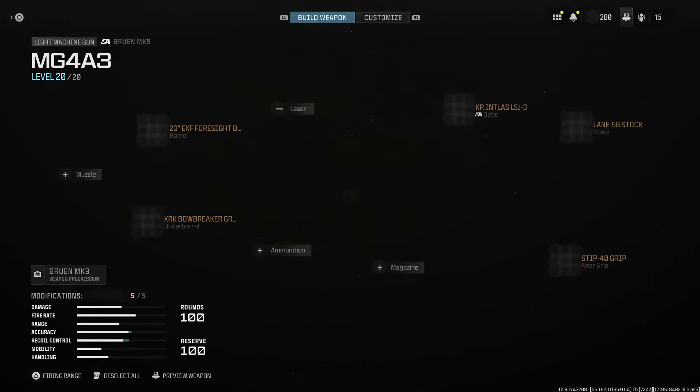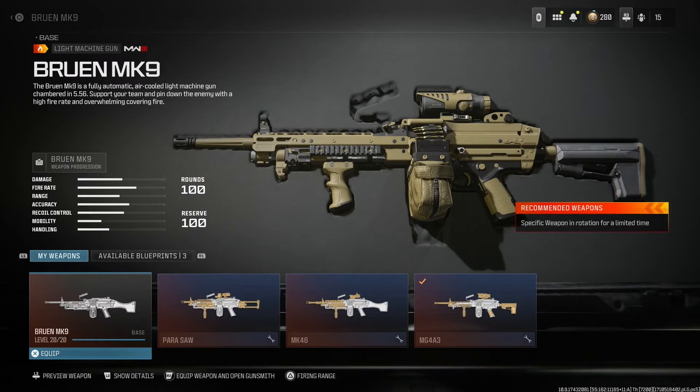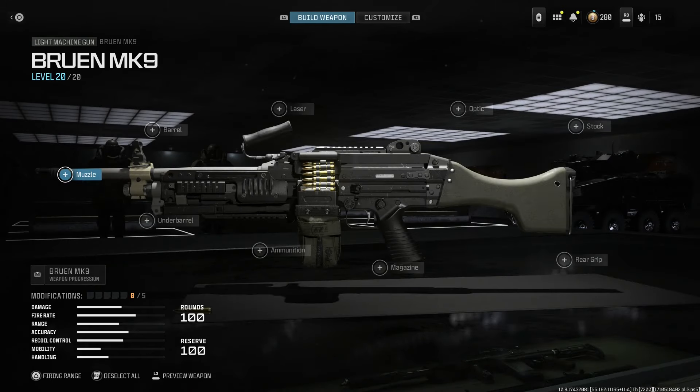Let's look at the design here. I'll admit right off the bat this design is a bit of a stretch, but I think it's pretty close — especially because the MG4 does retain a lot of features and inspiration from the FN Mini-Me, which is the Bruin Mark 9 at base.